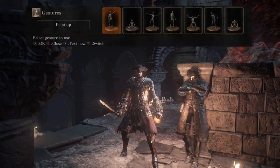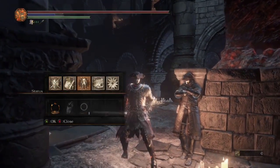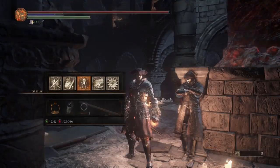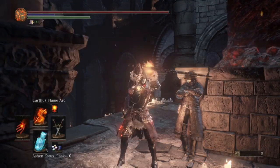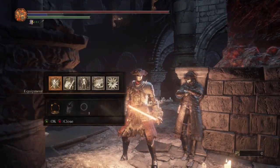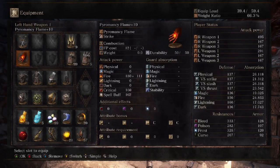Welcome back to the channel. It's been a few days since we've done a build. This one is Captain Chaos. Check out the stats: level 151, attunement at 18, endurance and vitality at 40 and 15, strength 35, dex 35, intelligence and faith both at 25, and some luck. Three attunement slots.